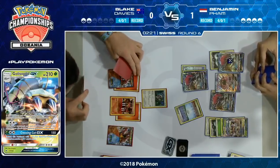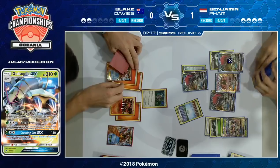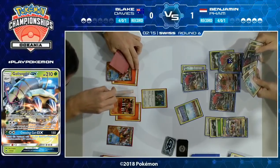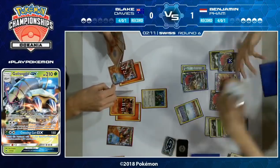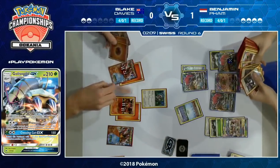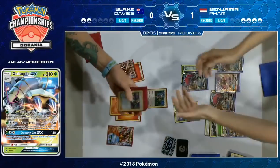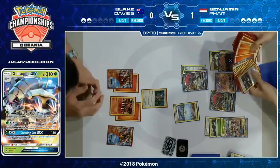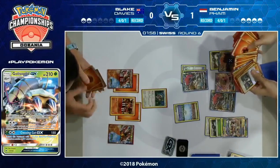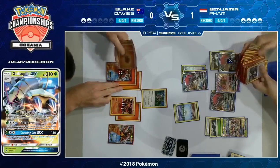Unfortunately he gets Ultra Ball, energy, and Professor's Letter for more energy — it doesn't seem to be going Blake's way. Even though he did go up four prizes to zero, it's not just about prizes — it's about board state. You need enough Pokemon on the board, enough energy, enough stuff to keep taking prizes. Blake has a bunch of damaged Pokemon, not very much energy. Even if he can manually attach to his Volcanion twice, he's out of Guzma, and Benjamin's going to make sure he has to KO a fresh Zoroark, which means two Steam Ups and a Choice Band — but he just had to discard his Choice Band.